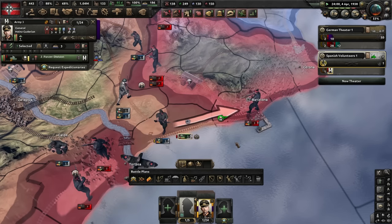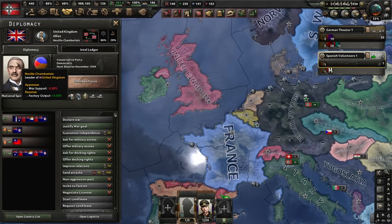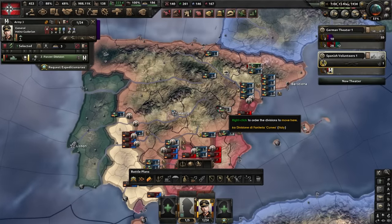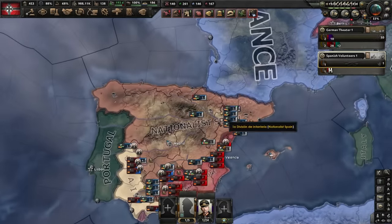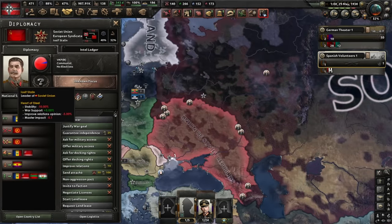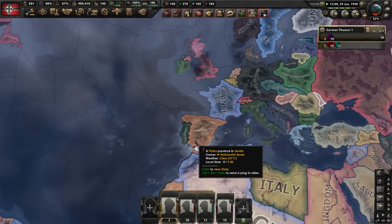He's avenging the death of his friend. Force attack. All right, time to demand the Sudetenland. Let's see if Neville Chamberlain is going to be a pushover like in real life or if he's going to stand up for the Czechs. This is non-historical after all. This is the greatest comeback of all time - the Nationalists actually have a decent army now. Franco is redeeming himself. And that's it, ladies and gentlemen - we are the victors of the Spanish Civil War.